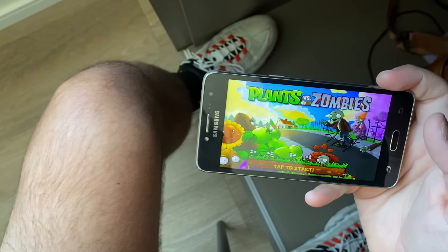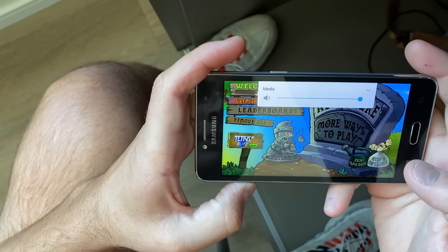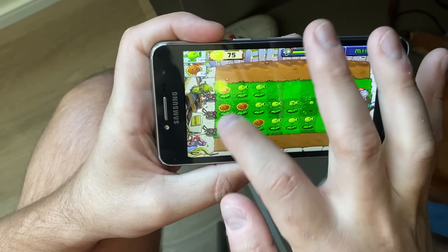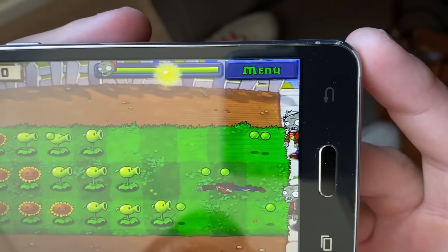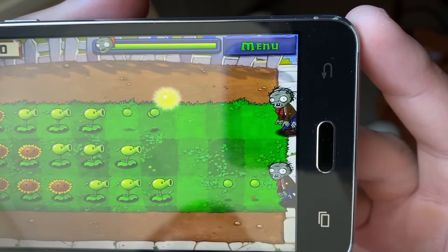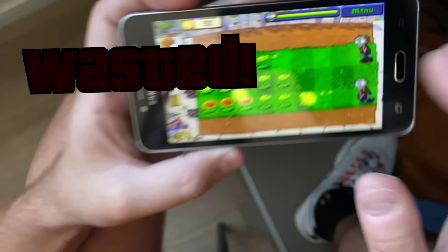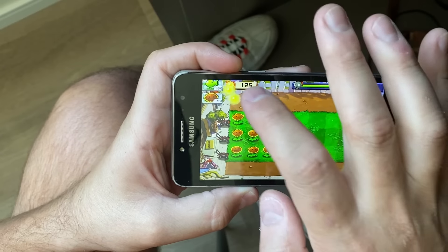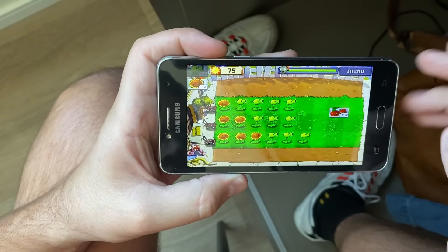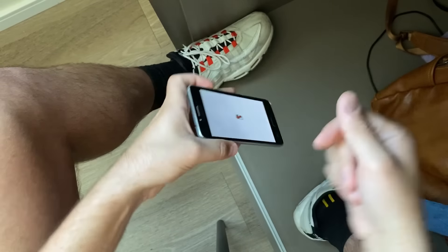Next on the essentials list, Plants vs. Zombies works extremely well on the J2 Prime. This was actually an older APK version I found on APK Gold, and it seems to work well. It just feels so good when these plants are shooting balls at the zombies and taking off their heads — so satisfying. Plants vs. Zombies runs smooth on this phone. It's fantastic.